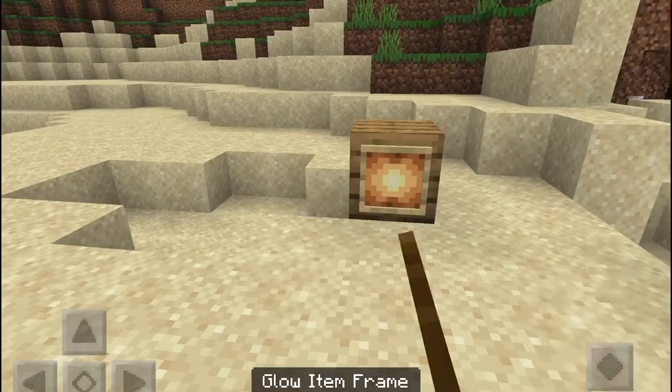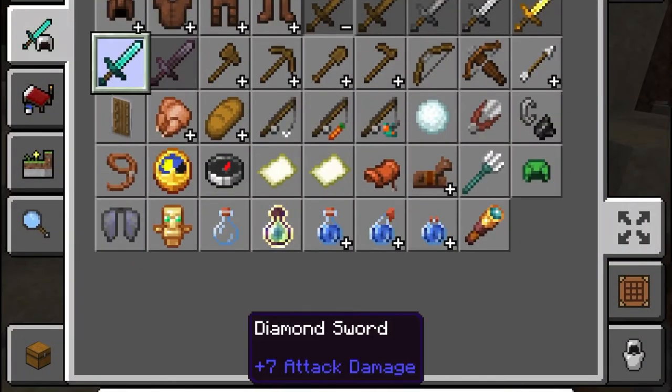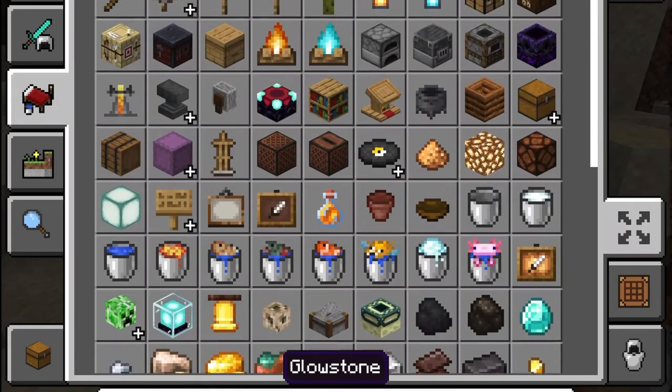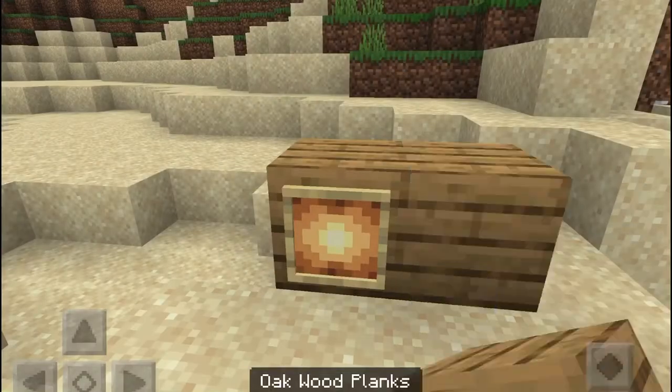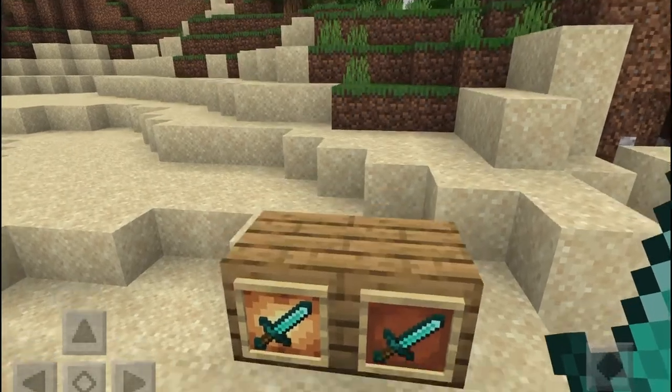This is the glow item frame. I'm just going to put a diamond sword there. And I'm also going to put the regular item frame there. Sorry old item frame, but this is 1.17, so bye brother.